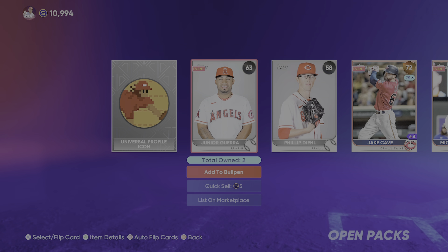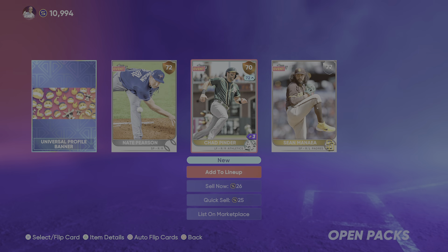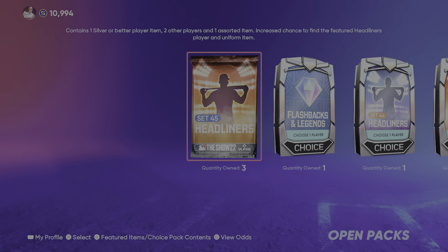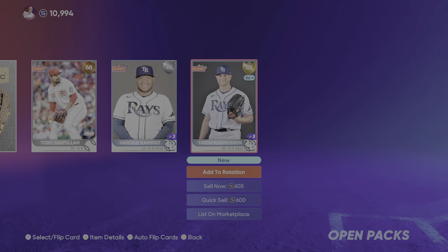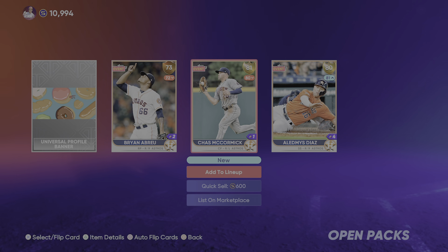This is just a normal pack — don't really got anything that good in it. Got the set 45 headliners, got 5 of those. Nothing that good in this either. Still a lot of nothing. This is the best thing we've gotten so far — 81 overall. Drew Rasmussen — I don't know how to pronounce that — but 81 is the best we've gotten. Got another one, another 81 overall, Chaz McCormick.